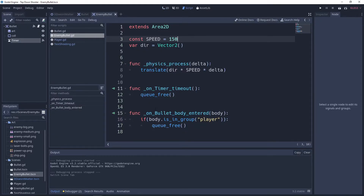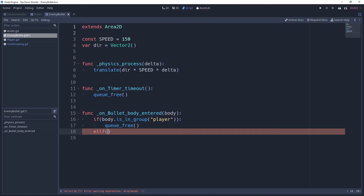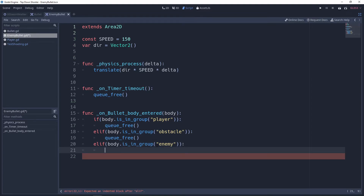Something that might be new to you is an `elif` statement — it checks something else only if the first `if` is false. So if the body is not in the player group, we check if it's in the obstacle group, which also means we want to `queue_free` the bullet. And `elif` we also want to check if it's another enemy — at the very least we don't want the bullet around anymore, so we `queue_free` it in that case as well.